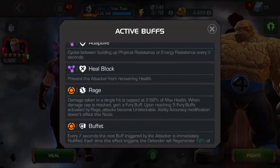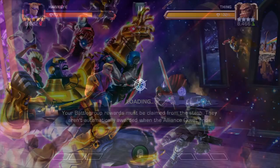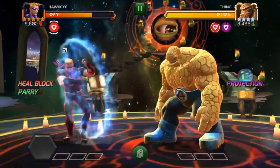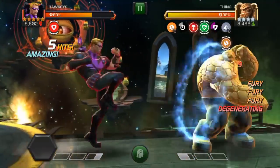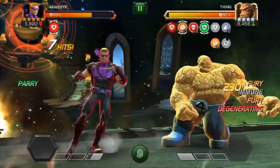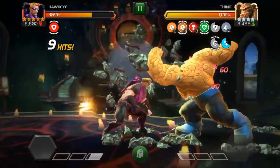Let's see what he's got here. Rage. Buffet. And unblockable specials. So this should be okay, because Hawkeye does bleed — processes bleeds with the Reality Stone on random hits — he should be able to keep those rock charges down and his specials are easy enough to avoid.